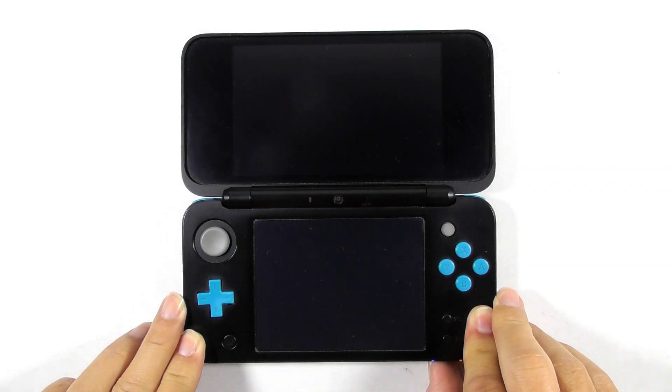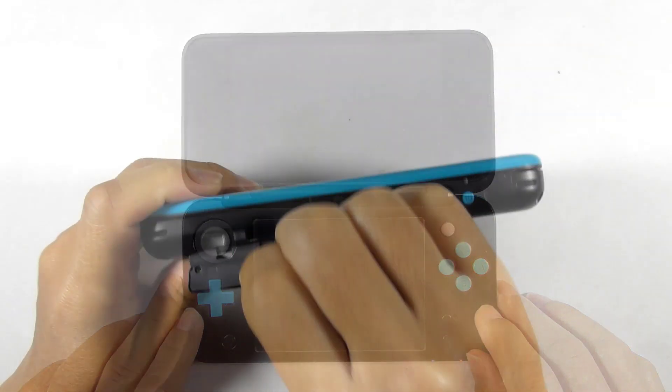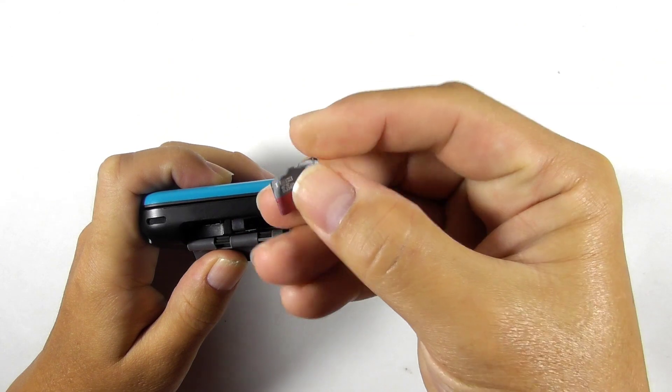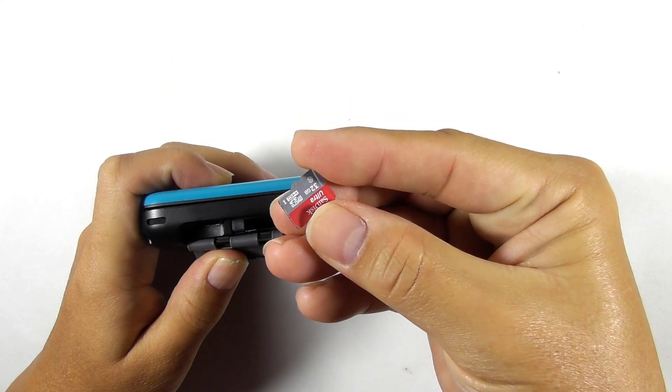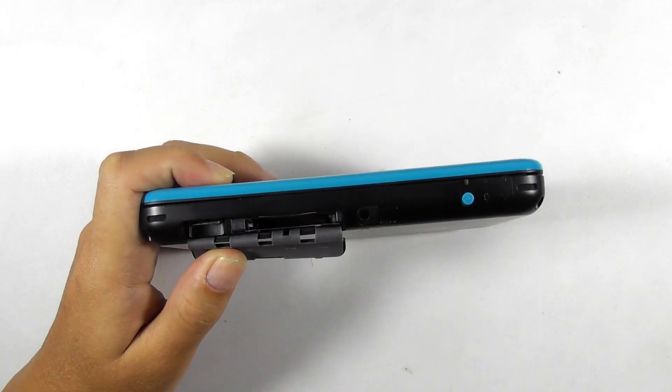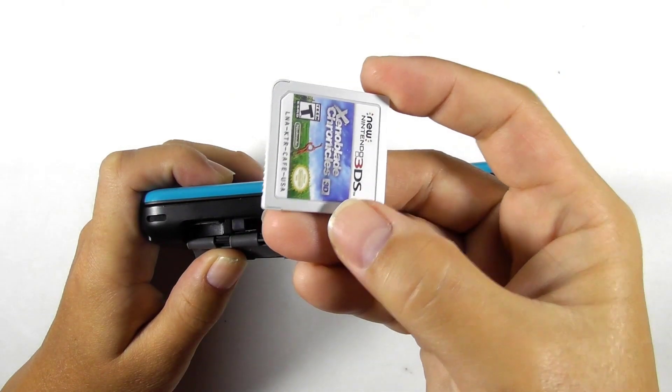First, let's turn off the console. In this video I'm using a 32GB micro SD card, but as I said in the beginning, 16GB is sufficient. Get the game card and insert it into the console.